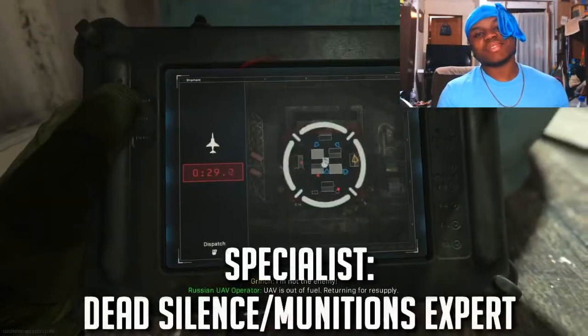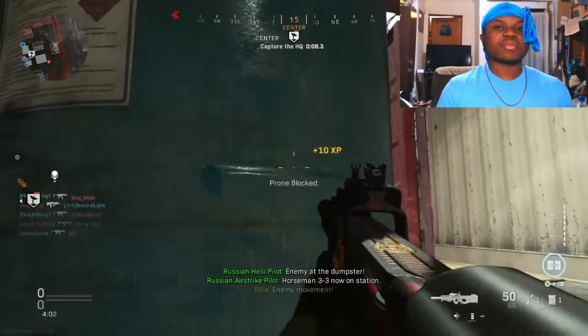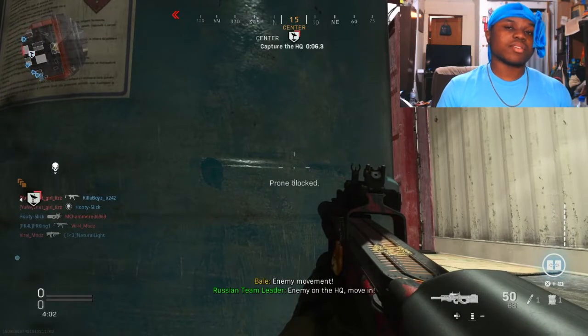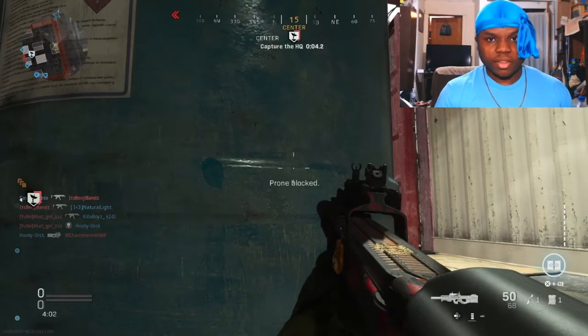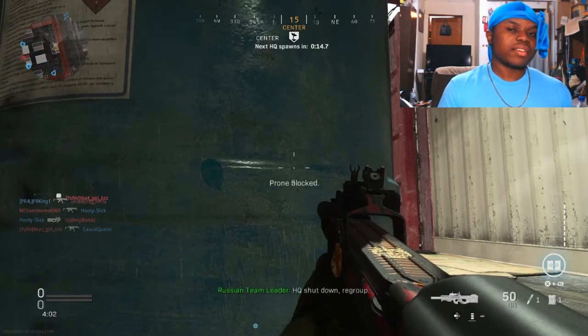For my specialist I use Dead Silence and Munitions Expert. Dead Silence so I can sneak up behind enemies and take their goodies, and Munitions Expert because this gun runs through ammo like a pack of wolves at a Chinese buffet. With all of that out of the way, let's take a look at the actual P90 itself.